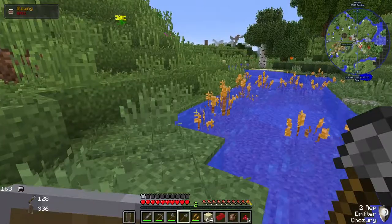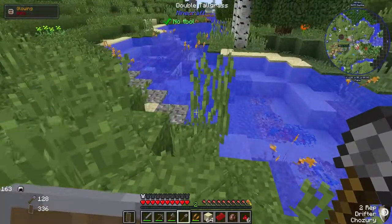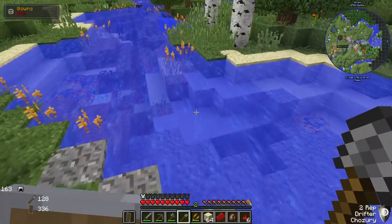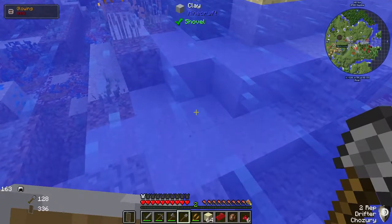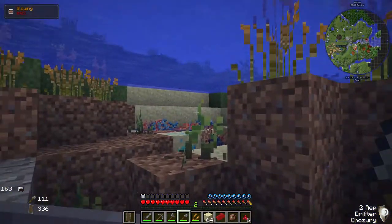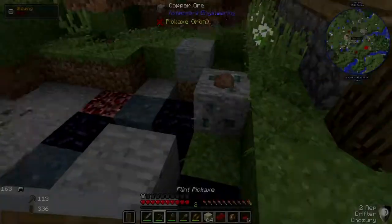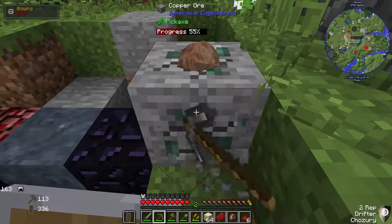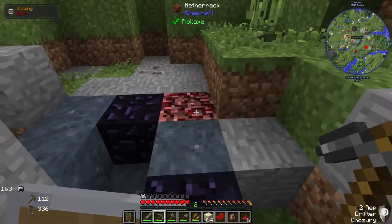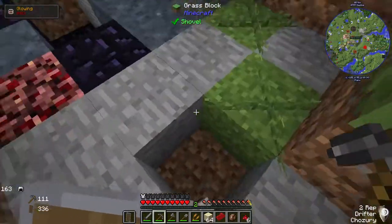There'll be plenty of sand here. We just need to find the clay - oh, is that clay right there? That looks like clay! There we are - didn't even have to go that far to find it. I just realized there's copper ore there and some bauxite as well, so we'll take that.